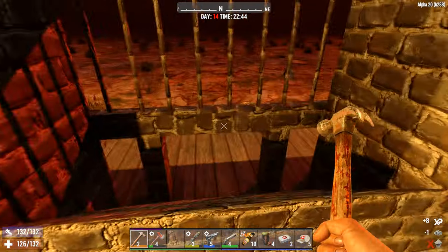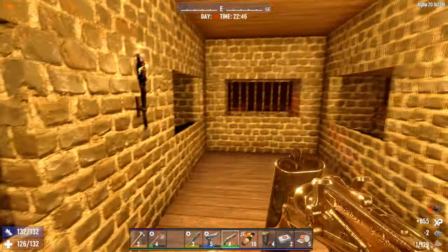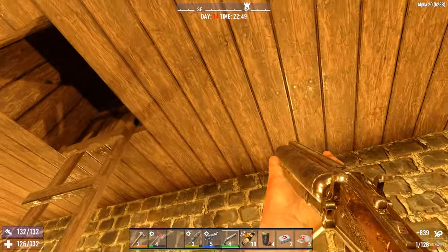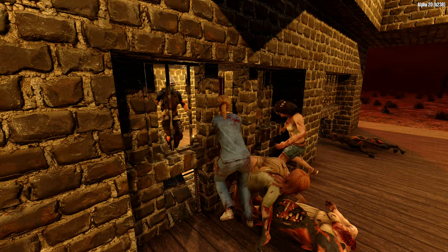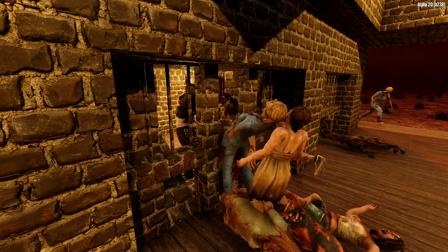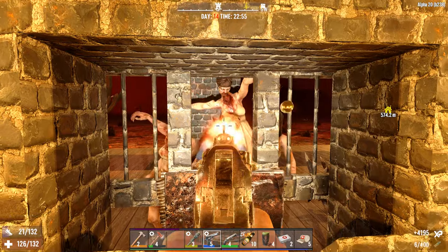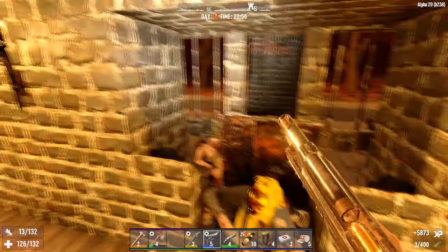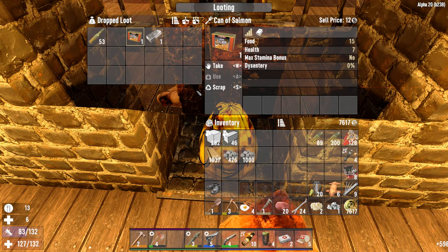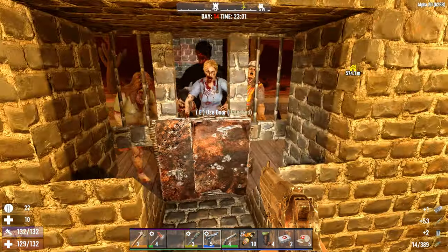Let's go and see if anything needs repairs. That's not too bad. Oh! I just realized I don't have any iron for repairing that hatch. That's fine — we'll let them break in if that's the case, and if they do, we'll just go up top. What'd we get in that loot bag? Some ammo, some food. Oh, I can actually eat this. We got some iron for repairs.